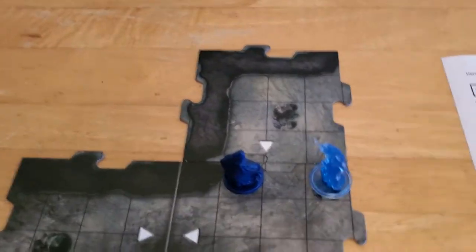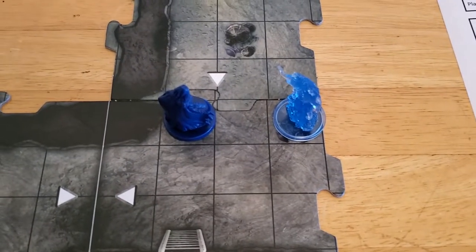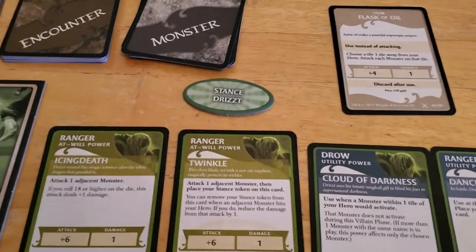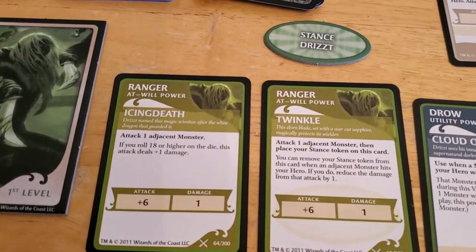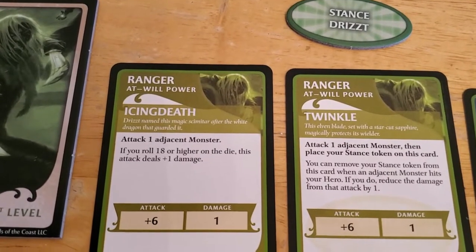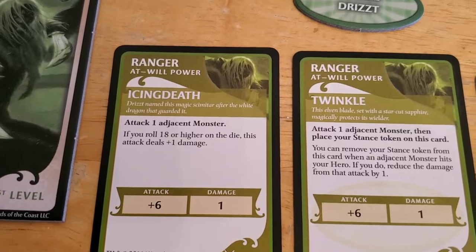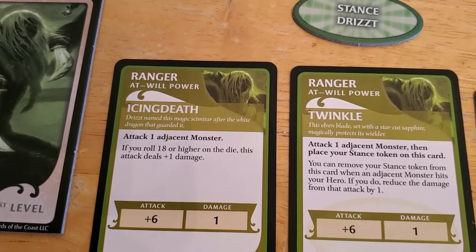So we have this Hypnotic Spirit on our tile one square away, so let's see what our options are. I'm not familiar with Drizzt, so let's see. Okay, with Icing Death, which is an at-will power, we can attack one adjacent monster.